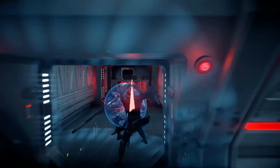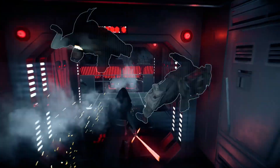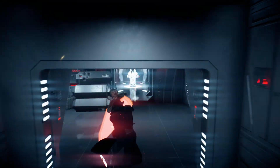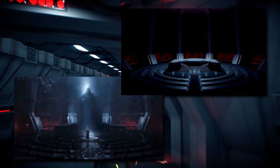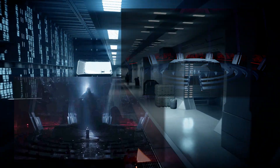I don't have any footage of this myself, but I do have some screenshots. If you use cheats or hacks and get outside of the map's boundaries, you can find the throne room belonging to Snoke. It's pretty much identical to that which we see in the movie, just obviously with brighter lights.